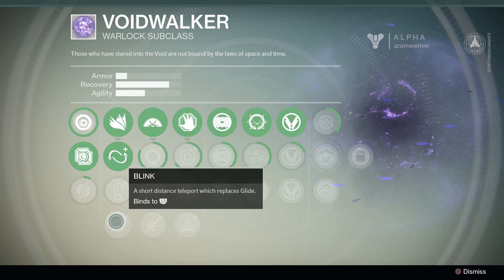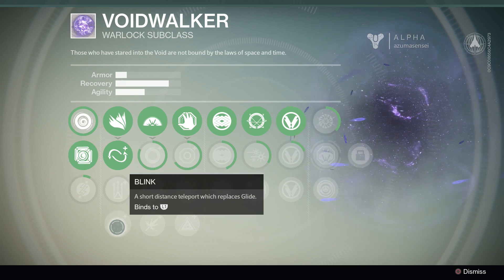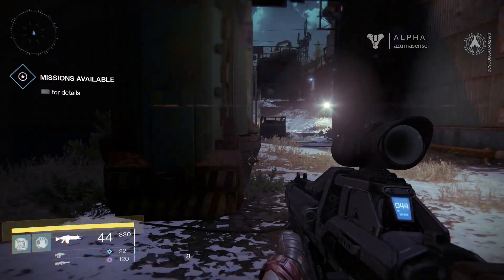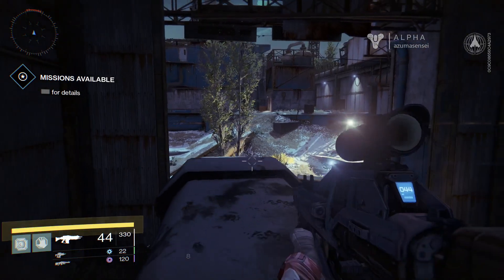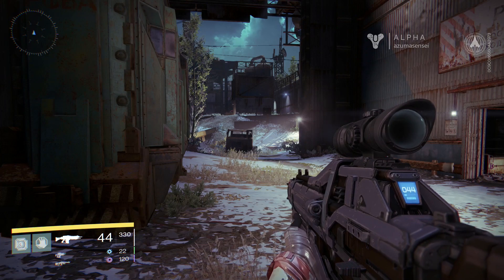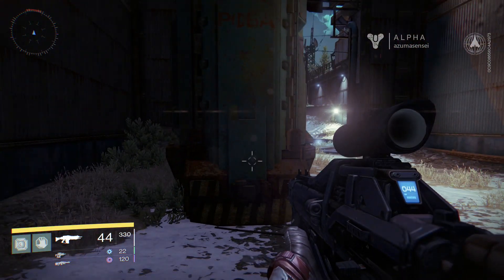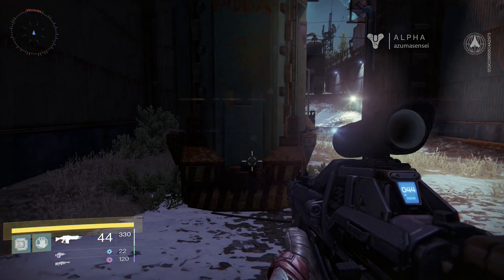Instead of glide you'd have a teleport, which sounds kind of interesting, but at the same time I do like being able to just float through the air — it lets me reach places. I'll demonstrate focus control. Normally your glide goes in one direction, but focus control lets you change your momentum much more easily. If your jump is a little off, it lets you correct it very easily.